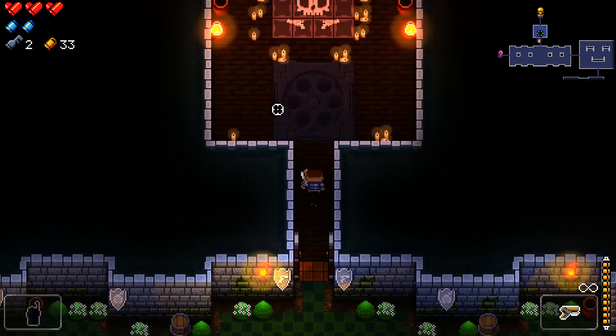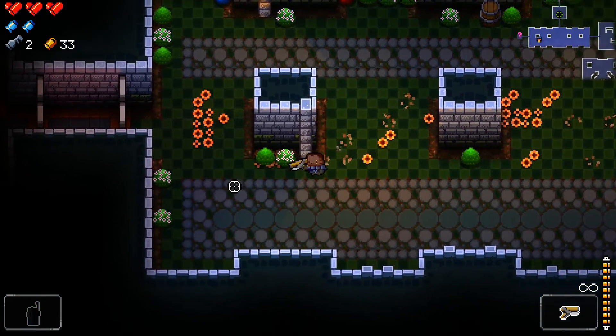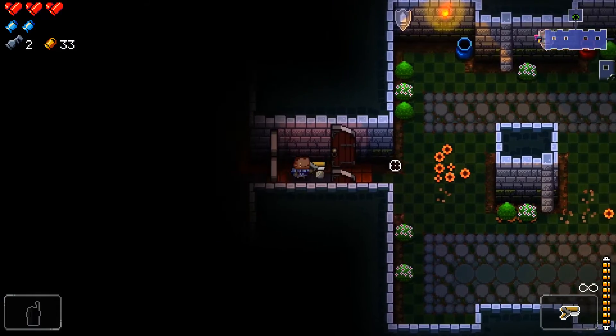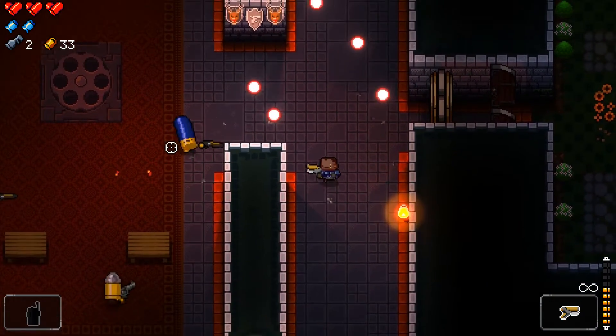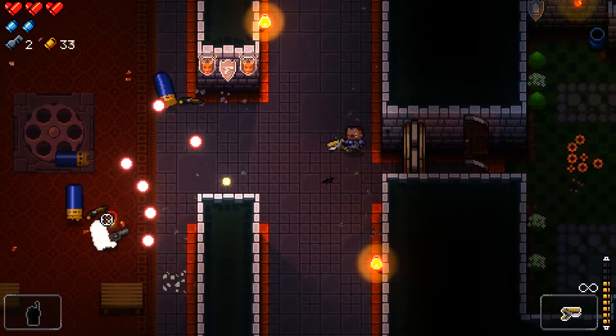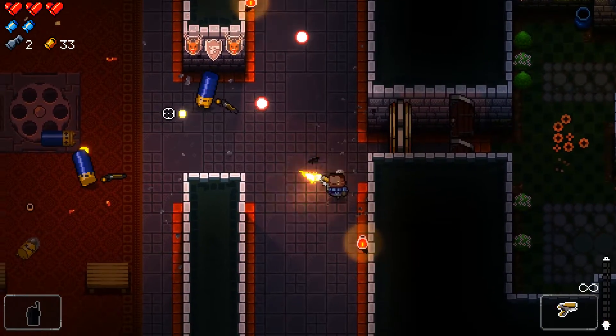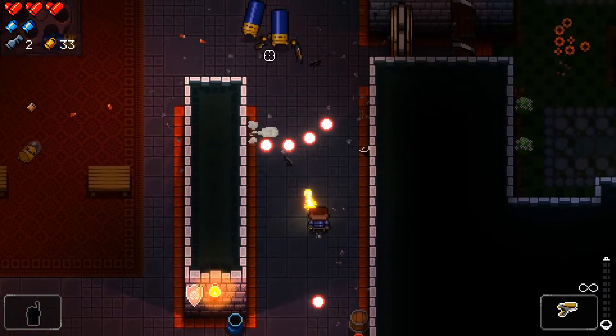We got two rooms to choose from. Let's go up — that's the boss, we don't want to go there yet. We need to hopefully find some better weapons. The first time I played this I didn't get any better weapons on my first run, so we just managed to defeat him with the normal starter items. It took a while though.